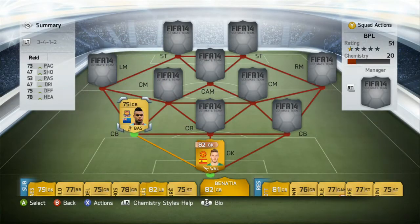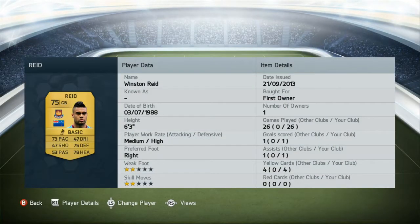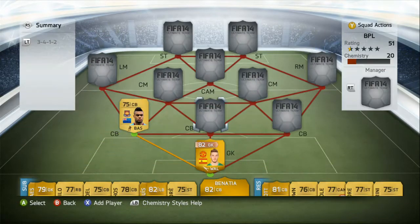The next centre back — left centre back — is Reid. Standout stats being 73 pace which is amazing, 75 defending, 78 heading. He is a very clean tackler of the ball, he'll just strip you of it, no questions asked. That is why he hasn't got a single red card yet.